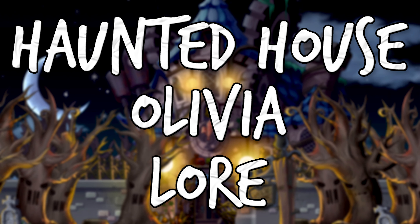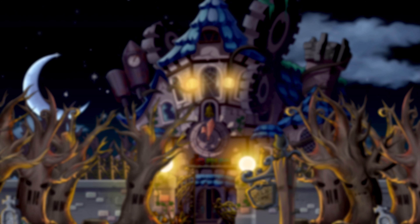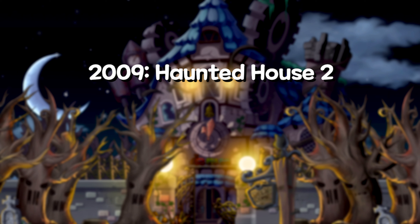As a continuation of the Haunted House lore, Olivia's storyline was branded with multiple titles throughout the years that it was active. In 2009, when it was introduced for the first time, it was originally called Haunted House 2, intended as a sequel.